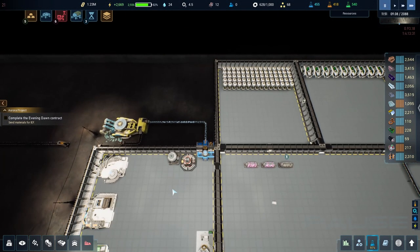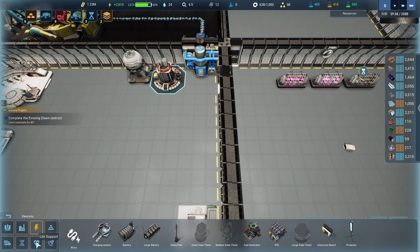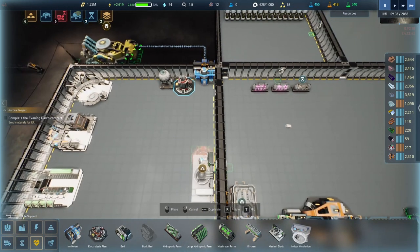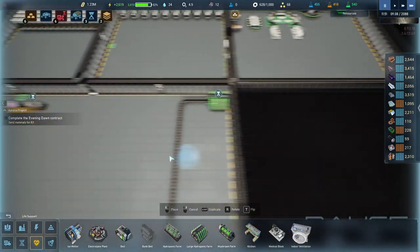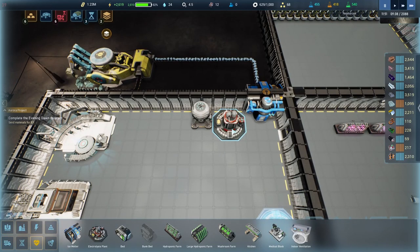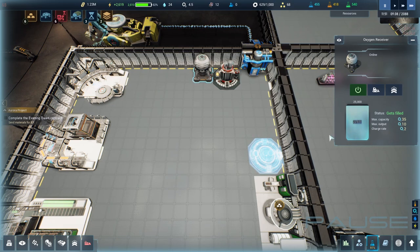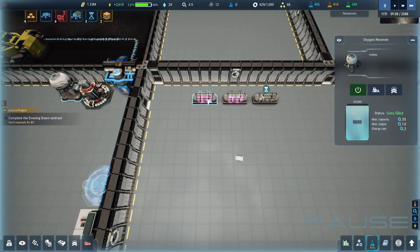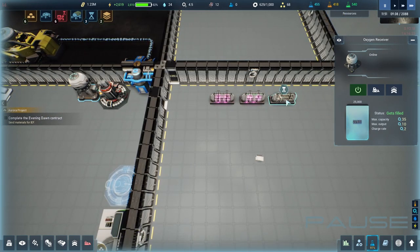I'm going to move the electrolyzer — let's put it down here. I see the water tank but there's water here, so why is it telling me there's no water? I don't get that. Maximum capacity, maximum output, charge rate too — but it seems full. Interesting.